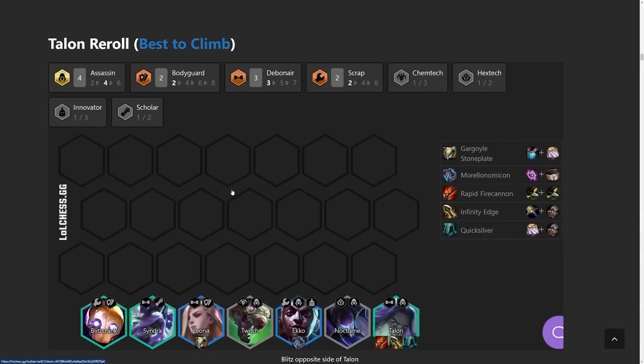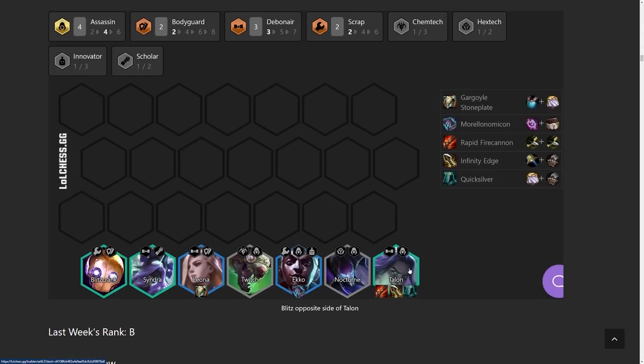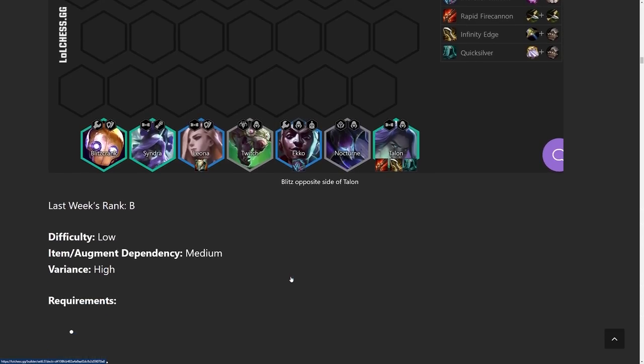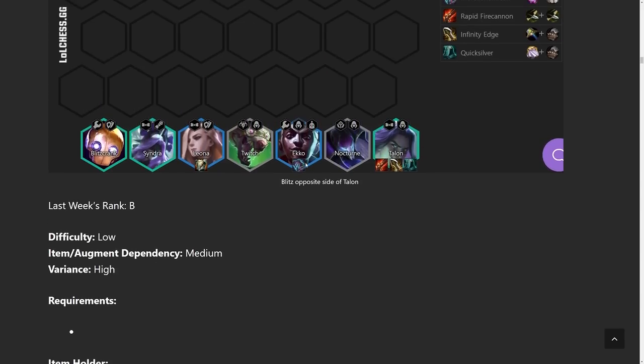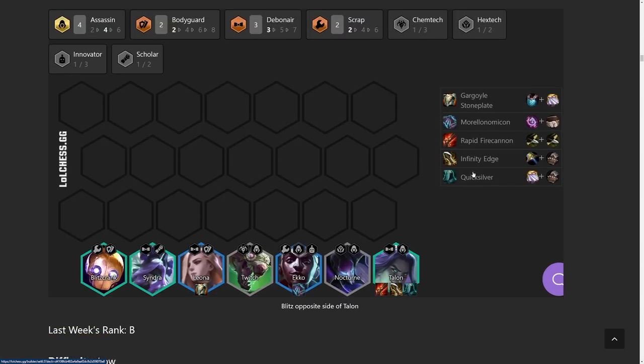Moving into the A-tier Talon reroll — I think this is the best comp to climb with right now. We're running four Assassins with three Debonair as the main traits. You could swap out some Assassins, such as Twitch for Kha'Zix in the late game, but since we're doing a two-cost reroll we generally don't reach that later part. The reason this comp is really good to climb with is because it's very easy to play. You simply slow roll for Talon at level 6, get him three-star. If you get Syndra, Blitzcrank, or any of the others to three-star, great — if not, it doesn't really matter. A lot of people don't know how to play against Assassins and aren't positioned correctly. Since you know who you're going to be facing every turn, you just look on the right-hand side of your screen, check the little sword icon, and position for those people.